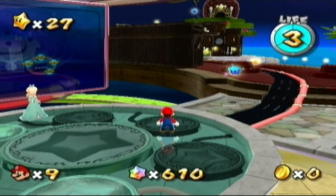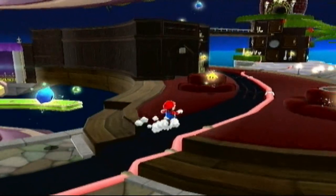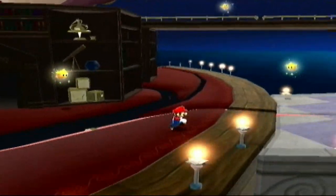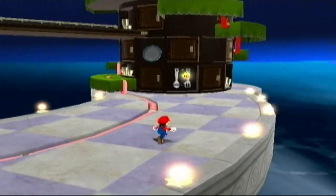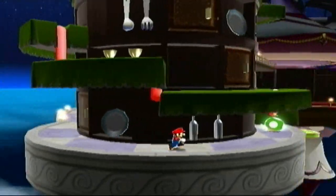Hey guys, welcome back to another episode of Let's Play Super Mario Galaxy. In the last episode, we finished off the Fountain Dome by having our first match against Bowser in this game. And it was rather pathetically easy, may I add. And in this episode, we're going to be making our first visit to the Kitchen Dome, which is the third dome of the game.